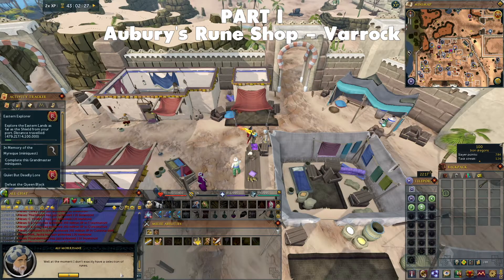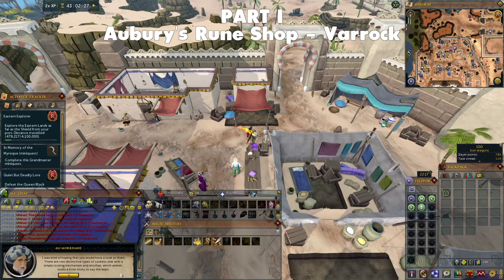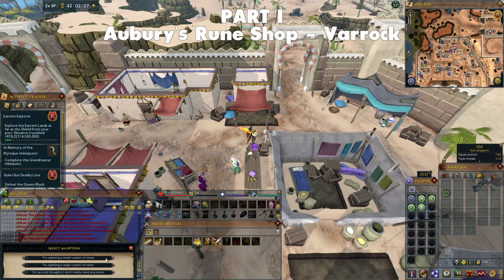Tell Ali you want to see his selection of runes and he will say he doesn't have a selection, asking you to solve the puzzle Orbury placed on the runes. For both caskets, players can either force the box — with success chance increasing with higher Strength levels, giving Strength experience — or pick the lock, where success increases with higher Thieving levels, giving Thieving experience. You can also examine the lock, which means solving a Rune Dooku puzzle. Note that the large casket can only be opened by completing a Rune Dooku puzzle, so some practice on the small box may be a good idea.